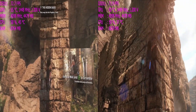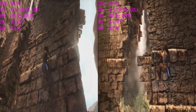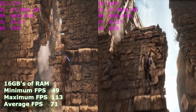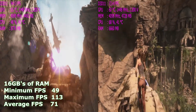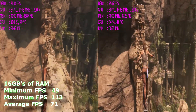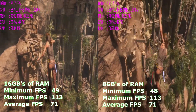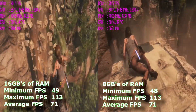With 16GB installed, the game was very consistent with virtually identical benchmarks each time I ran them. The minimum FPS reached was 49, the maximum ran to 113, and the average FPS was 71. Switching to 8GB and running the same gameplay benchmark with Lara in the hot seat again, we see minimums of 48 FPS, a maximum of 113, and an average of 71 FPS.